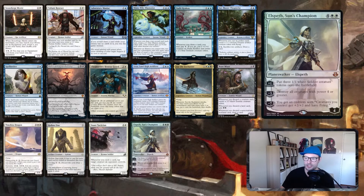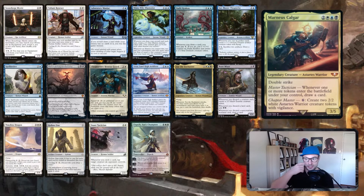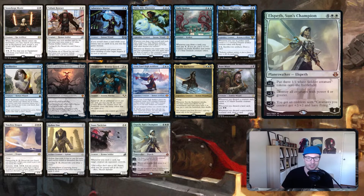Starting with creatures and planeswalkers: Elspeth, Sun's Champion puts three 1/1 white soldier creature tokens onto the battlefield, and her minus three destroys all creatures with four power or greater. This fits tightly with our commander and theme — lots of tokens, and the board wipe dodges our commander since she's only three power. Mostly this is repeatable token generation at three per turn as a plus effect. We probably won't use the emblem; it's mostly just a board wipe when needed and then creating tokens after.